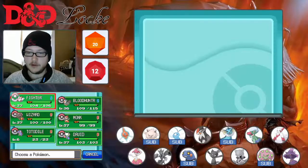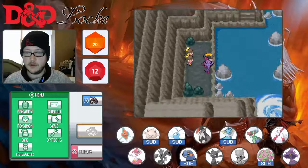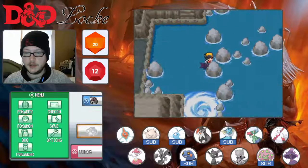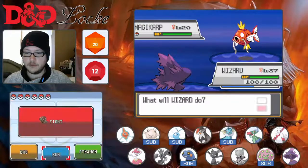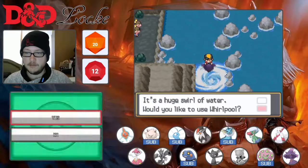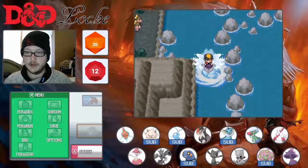It's fine, don't worry about it. I'm actually going to put Wizard up front because it's our starter and I want it to be at a high level. Max Elixir. And now — oh, Magikarp. I don't actually think there are any more trainers.